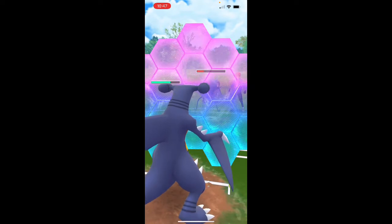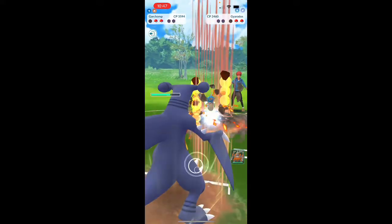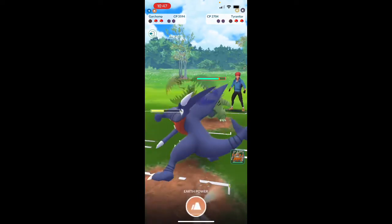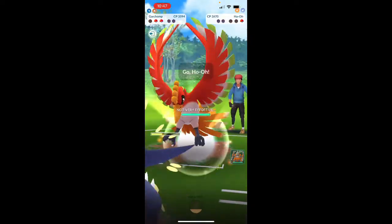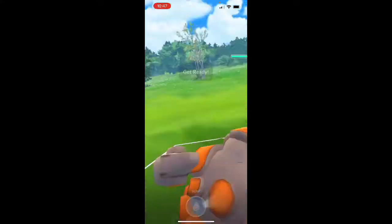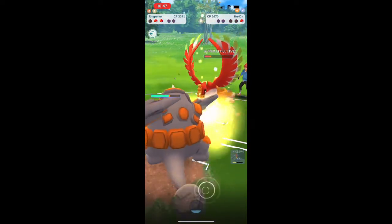I'm going to shield this. It's his next go. I got my Earth Power — this is going to be doing a lot of damage. Oh, it killed me. I'm going to switch into Rhyperior. One Surf, and this is going to be super effective, probably. Okay, it's pretty much done.